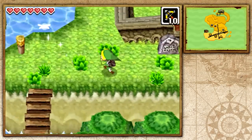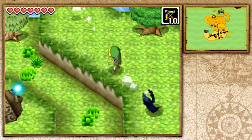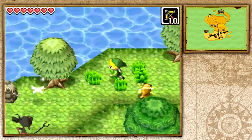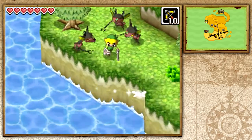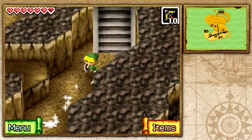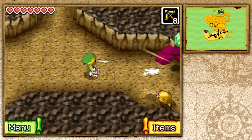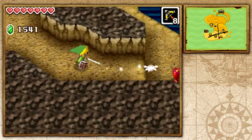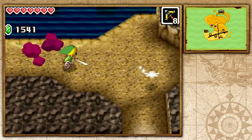Hello everybody, and welcome back to The Legend of Zelda: Phantom Hourglass. I'm Zelda Master, and in the previous episode, we took on the Temple of Courage and saved the Spirit of Courage. Surprisingly, it didn't give us its name — it didn't talk to us at all, it seems rather soulless. But we have all three spirits rescued, and they should aid us to find the Ghost Ship and rescue Tetra. Exciting things to come.